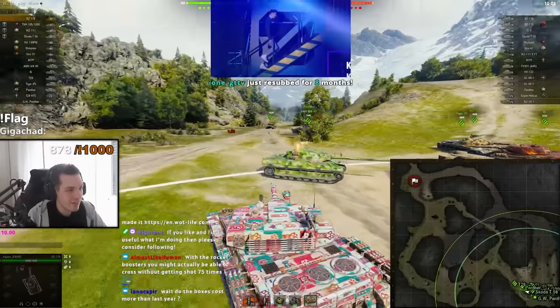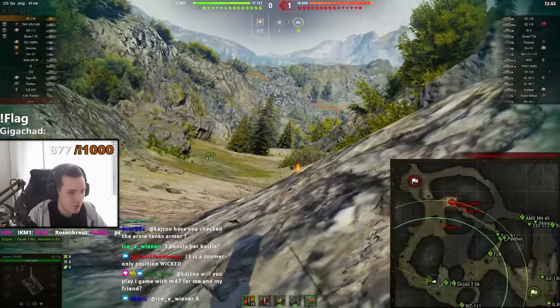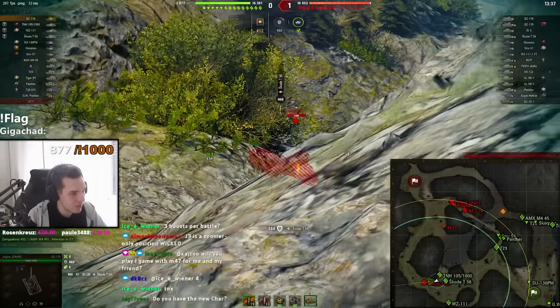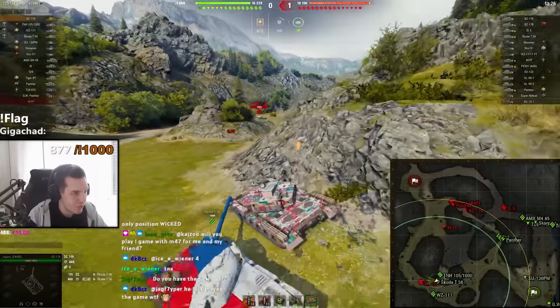He's got heat. Unfortunately we have the bad side on this map, so I used two boosters to get to J2 quickly. Nobody here, bro. Can we just yolo him? Is there anything behind him?